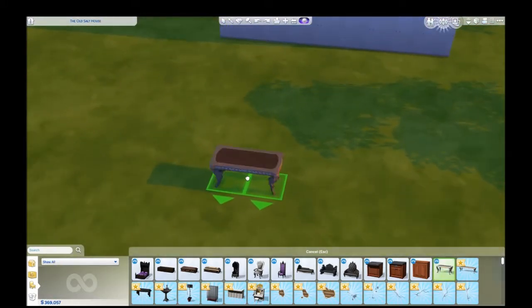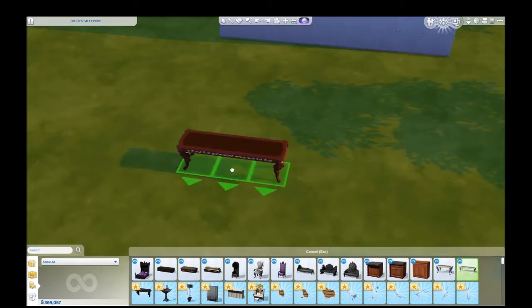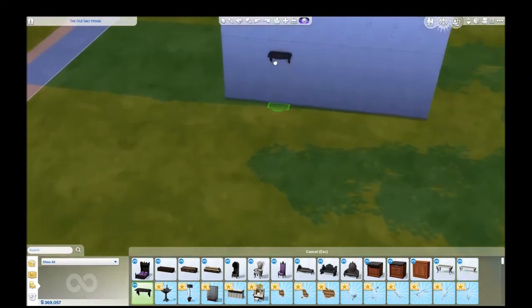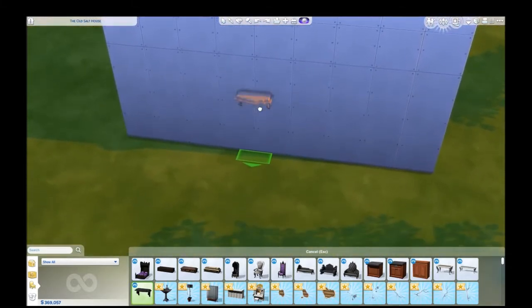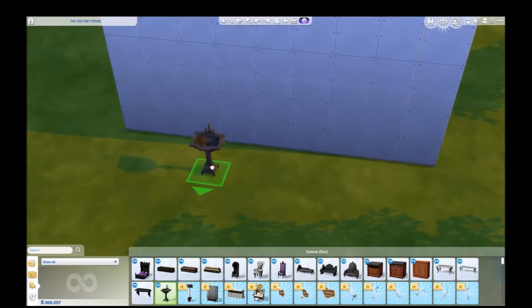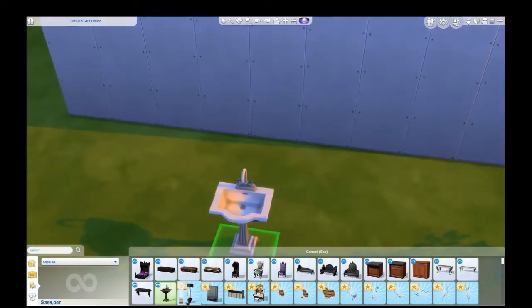This is a Victorian table — I'm assuming it's a dining table. Got a larger version of the same table. A nice little shelf. And a new sink — it's a very Victorian-style sink. Nice.